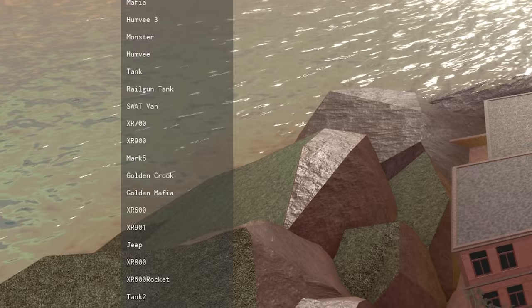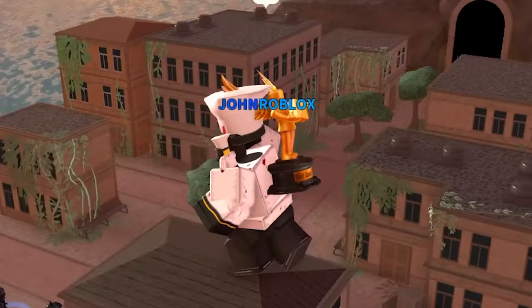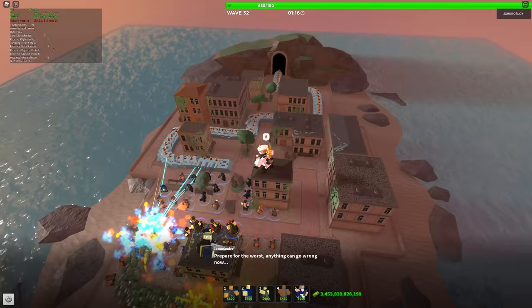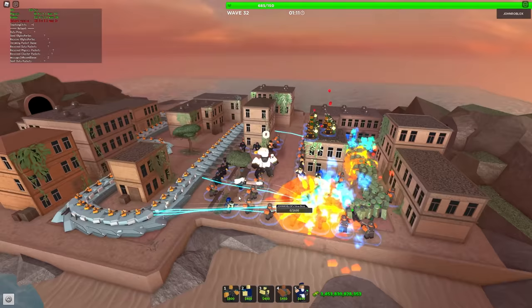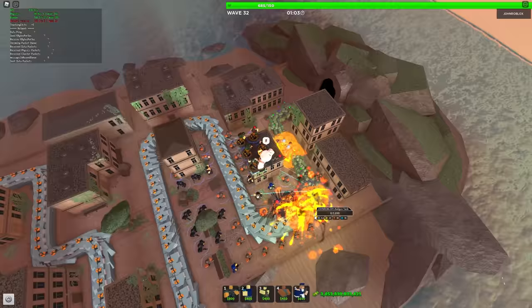I can also do 'spawn unit' and it gives me a list of units — these are not all of them but most of them. Let's do 1,000 slow bosses versus 1,000 railgun tanks and find out who wins. So far we're absolutely destroying them — they don't really stand a chance. And the best part is I don't have to spam at the keyboard — my fingers are not in pain anymore.